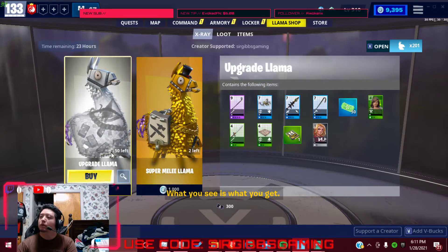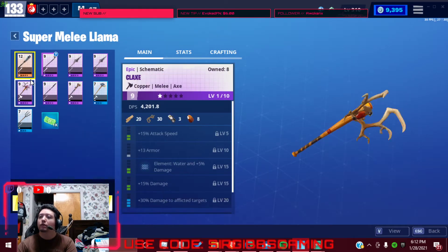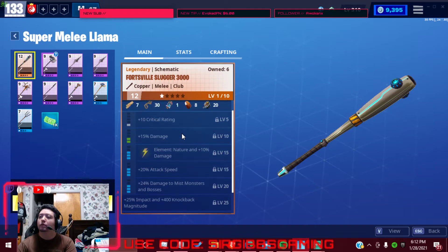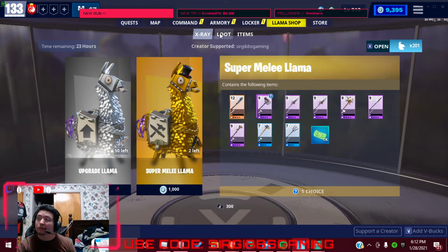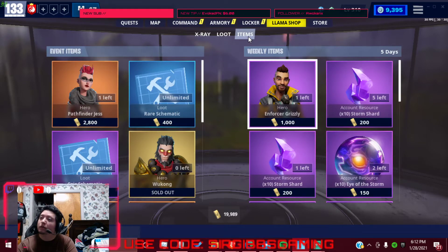Got a regular upgrade llamas. They got super melee llamas in today guys. If it's legendary, it might be good — I'm actually kind of looking at this one too, but I don't really need another melee. It's up to you. I wouldn't get most of them most of the time, but sometimes they're okay. If you had the V-Bucks for them, I wouldn't waste them. Anyway, let's get into the missions.